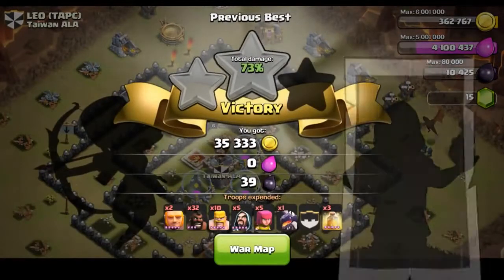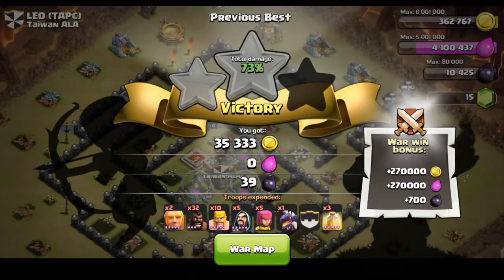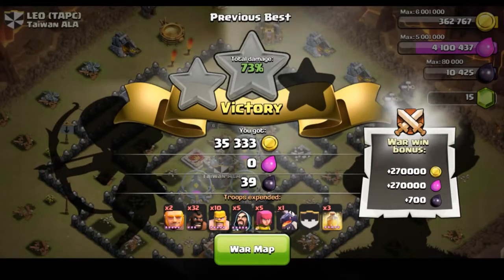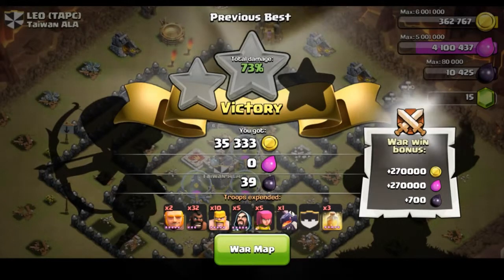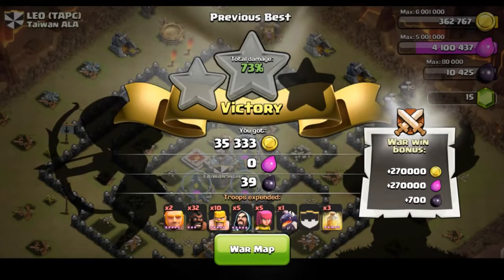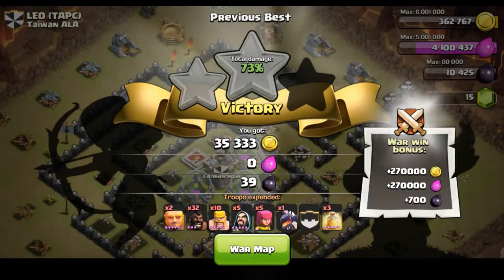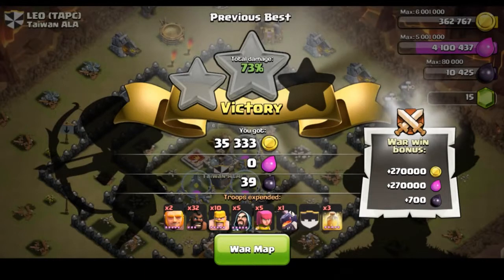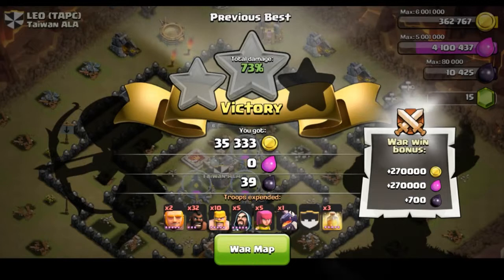That was really unfortunate. Sorry about that, guys — I was really planning on a three star there. Wait, we got a victory, so I'm not sure if we get to keep the war bonus. Anyway, that was my fail again with the hog riders. When we get to Town Hall 9 we're going to upgrade them to level four and hopefully they'll be more effective. I was pretty positive we had that one in the bag, but I guess that's what happens when you get cocky.